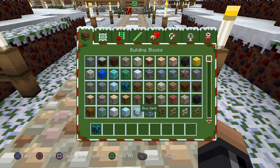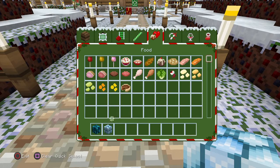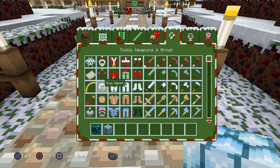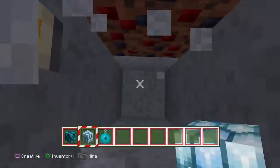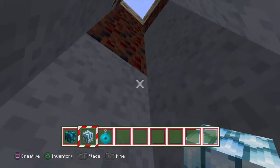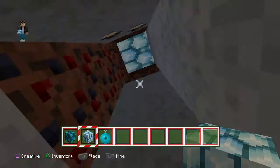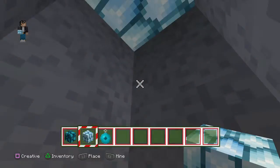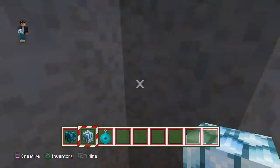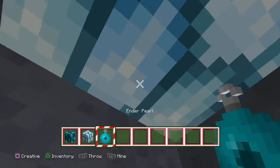First thing I want to show you how to make is actually like a glitch. You get some glowstone, you get some ender pearl — you're like, what the freak are you about to do with glowstone and ender pearl? You block this all the way up like that, and then you throw the pearl through there.